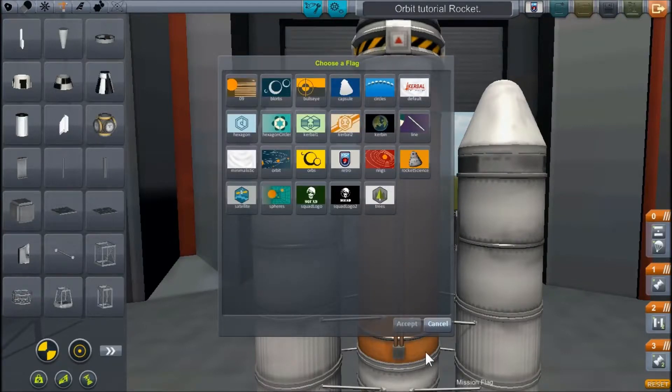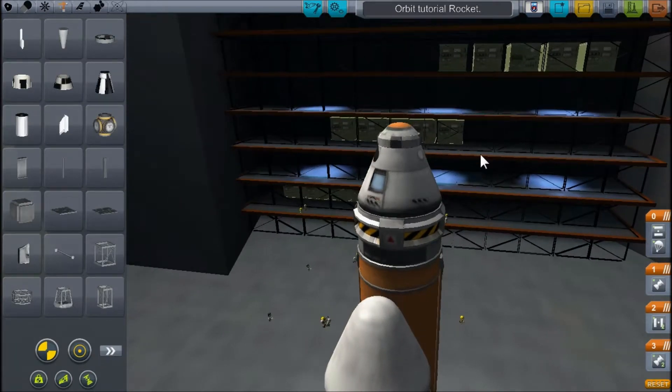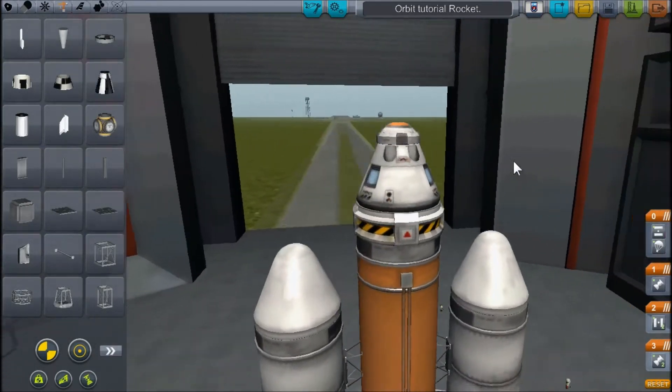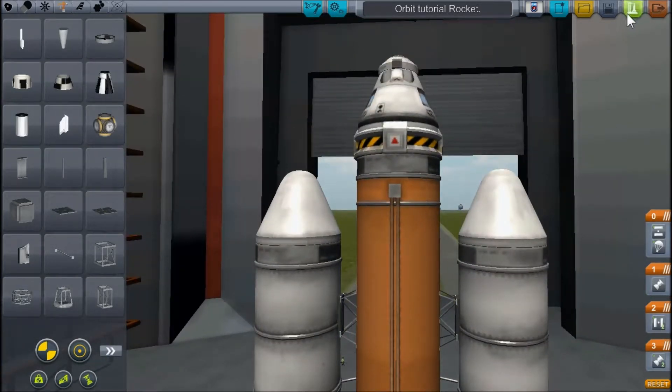Once you're done, save it — it's your choice. You have a mission flag. And don't forget about your parachute, because it's one of the most crucial elements of returning home to Kerbin. Once you're done making your rocket, just press launch.